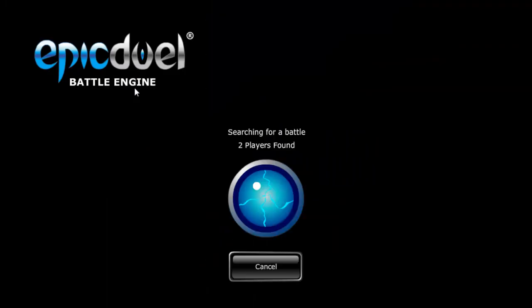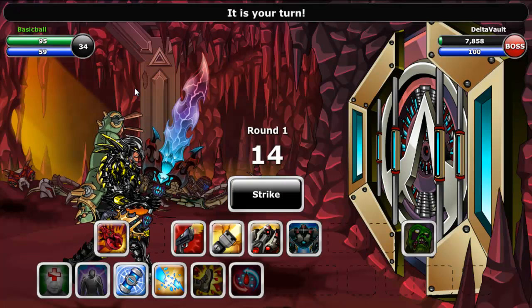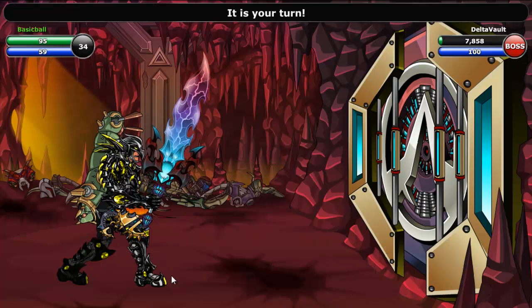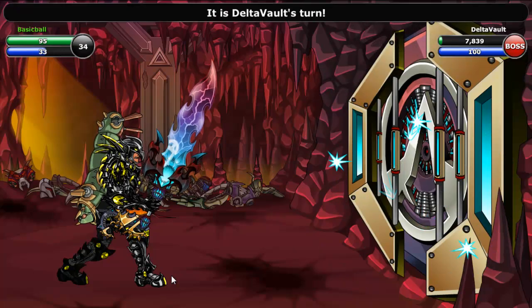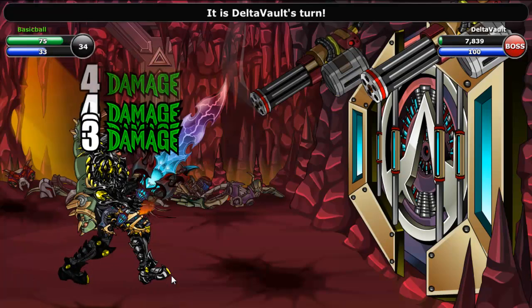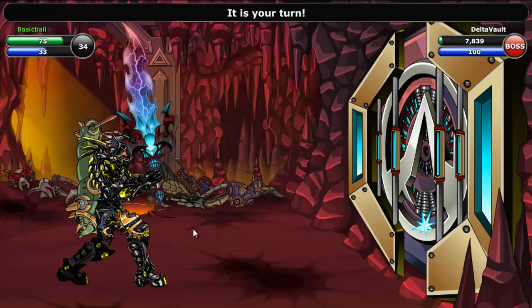The next grenade I will be explaining is the stellar grenade. You may have noticed that the vault's offensive power greatly increases on each turn. When you throw the stellar grenade, his attack will reset to that which it was in the beginning of the fight. The later in the fight you use it, the more effective it can be. I will show you this principle by an example. As you can see, on its first attack, the vault did 20 damage to me.